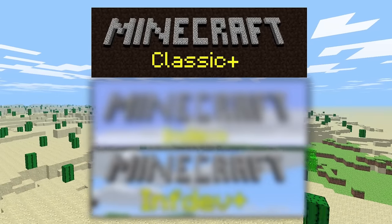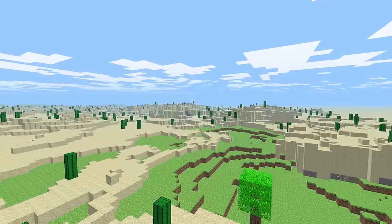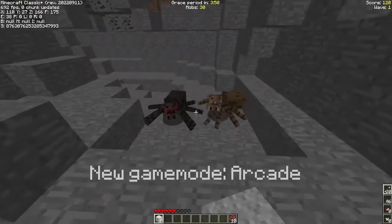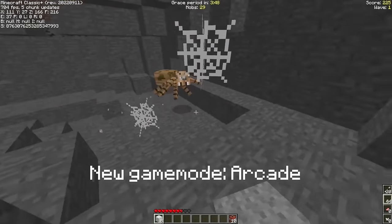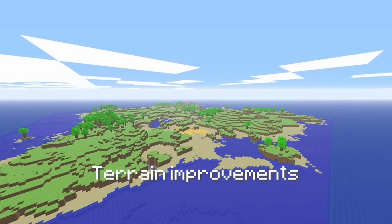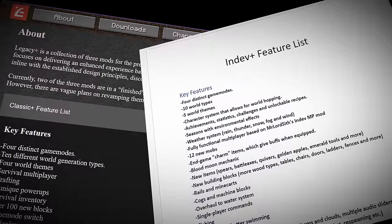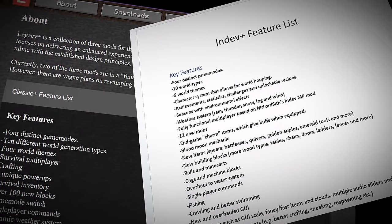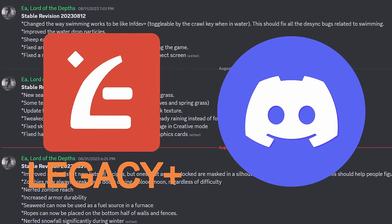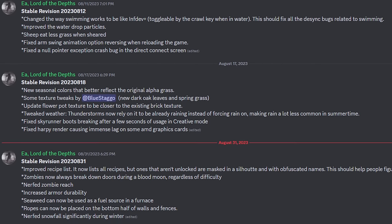Let's go through each of the mods in the trilogy — Classic Plus, Indev Plus, and Infdev Plus. Let's start with Classic Plus, which is obviously a mod for Minecraft Classic, specifically Classic version 0.30. Given that these mods have a ridiculous amount of changes and features, we won't go through all of them to avoid a six-hour-long video. In the description, I've linked a couple documents and the website that details the features in all of them. You can also join the Legacy Plus Discord to see all mod information and changelogs.